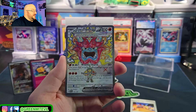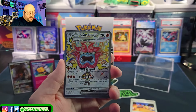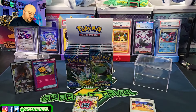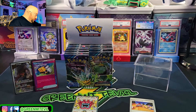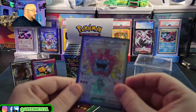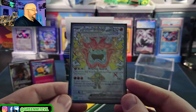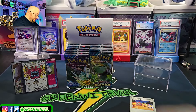We got a Hearth Flame Mask Ogre Pond — I'm still battling with understanding what they even are. But there's our first textured hit of the box. We got an Ogre Pond — a Hearth Flame Mask Ogre Pond. So there's our third hit from the box so far.